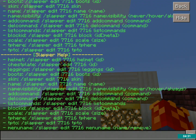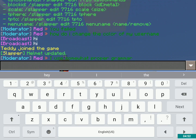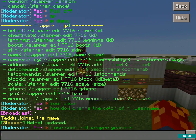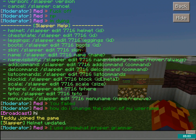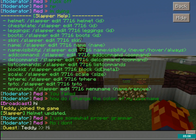So from the edit menu — helmet: I can do slash slapper edit 7716 helmet, and then what the helmet should be, so like chain helmet. You can also do "head". Let's try iron helmet. And as you can see, now it has an iron helmet. And so now I can do chestplate, leggings, boots — also the aliases chest, legs, and feet work too.